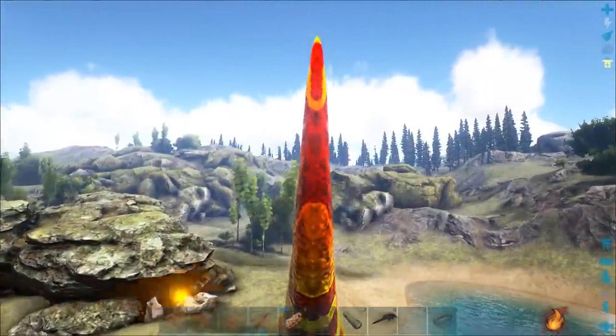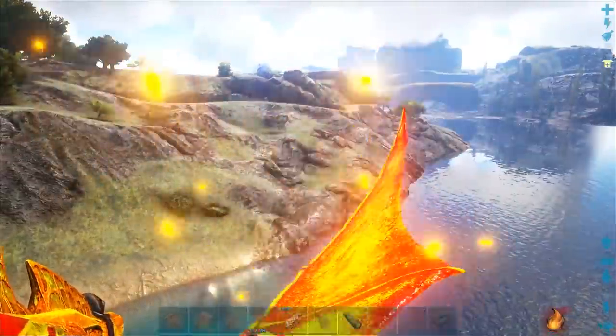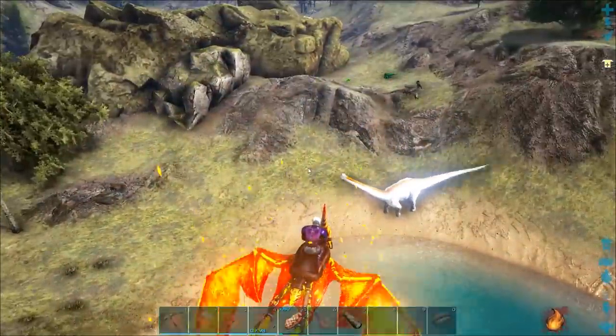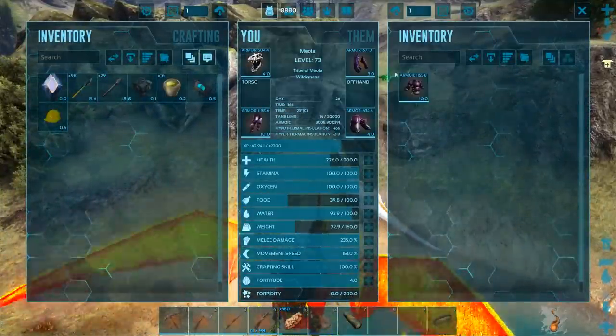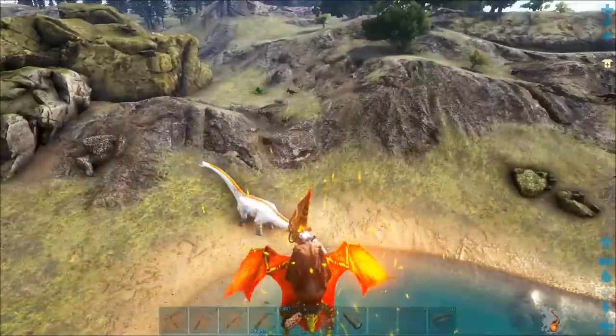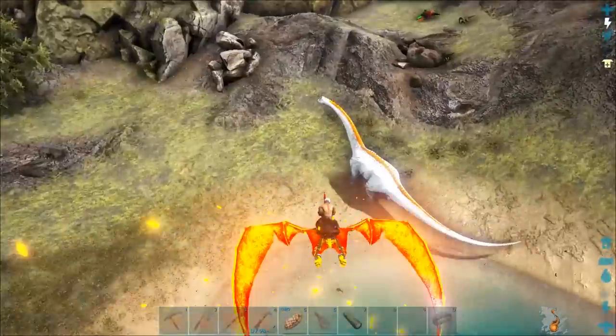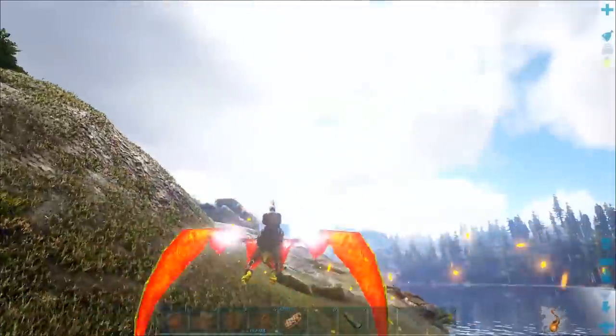We're gonna head over here. I love the difference in color between the redwood biome and flying out into the real world — it really makes you appreciate the lushness of everything else. And I'm burning up right now; I gotta get some of this armor off. I don't know if it's because I'm sitting on a fire dinosaur or if it's just the game being the game.